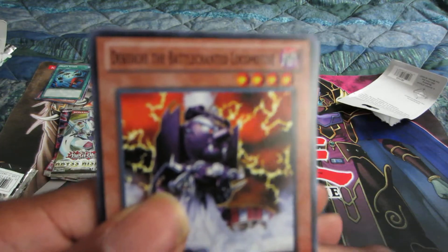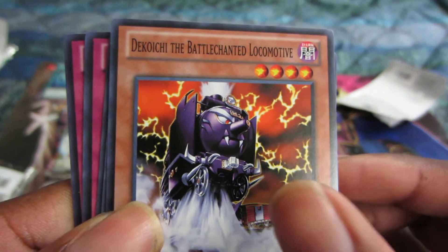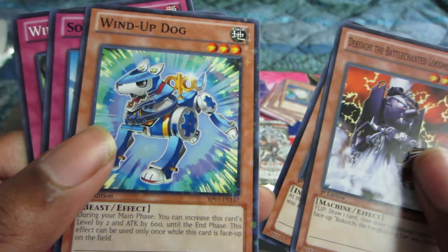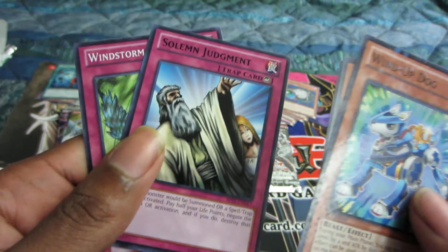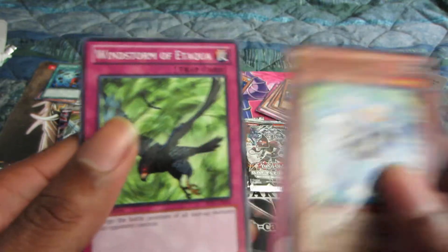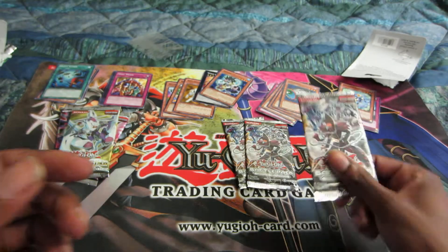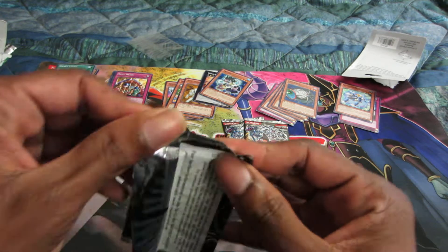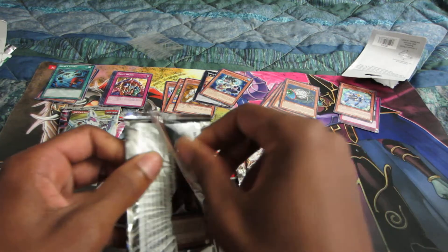We have a D'Kochie the Battle Changed Locomotive, Chainsaw Insect, Windup Dog — didn't even know this one existed — and a Solemn Judgment. That's never coming back, especially because of Solemn Warning. But good to see. Still three more of these packs to go. I know this has some pretty good cards in it, so it's not too bad.